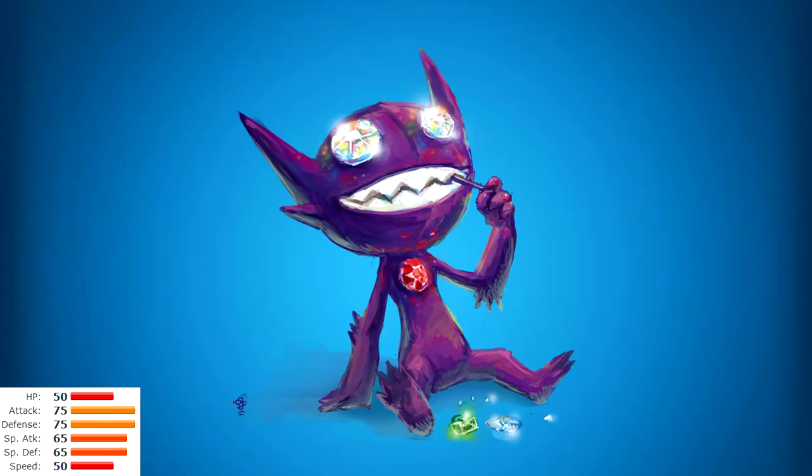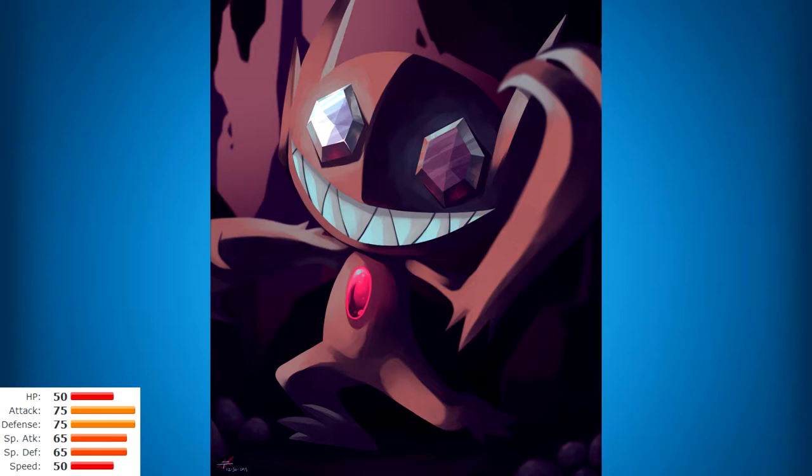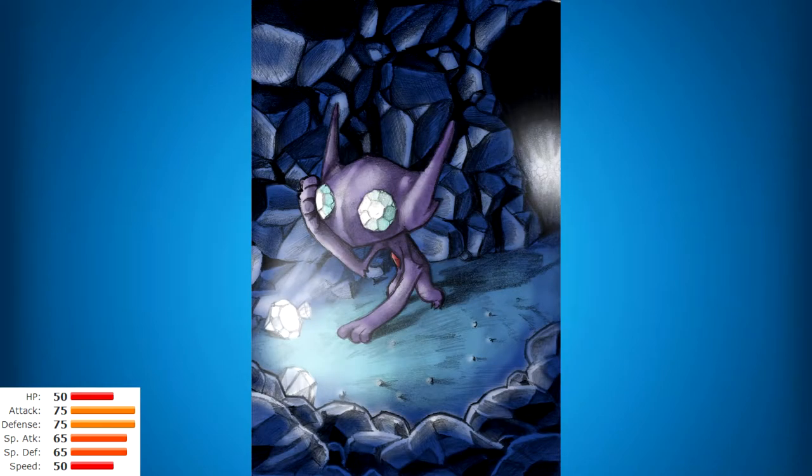Number 5: Sableye, the Darkness Pokemon — so edgy. When he was first released in Gen 3 nobody thought he was going to be anything of note; he lurked in the lower tiers until he got the hidden ability Prankster. With Prankster he can set up Calm Mind to patch up Special Defense and Special Attack, use Will-O-Wisp so opponents only deal half physical damage, and then Recover at his leisure.